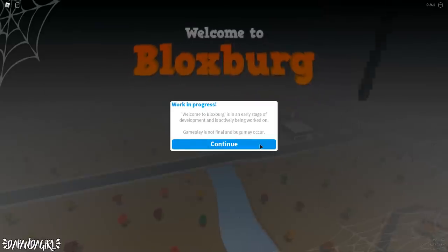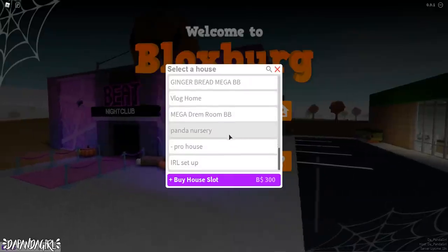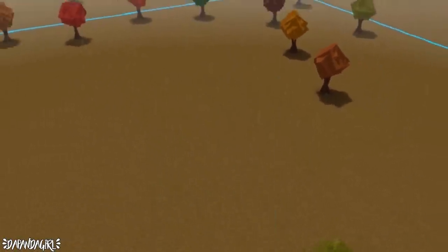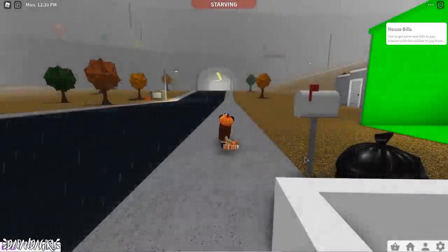We're spawning into Blocksburg and it's orange with spider webs and everything! Loading into a place now — the grass color is back and there are different colored leaves. I cannot wait!